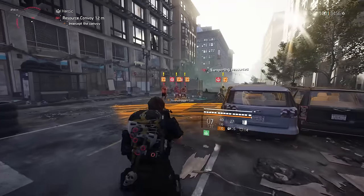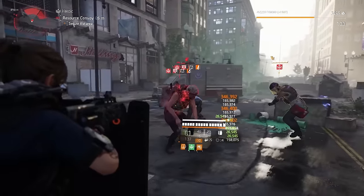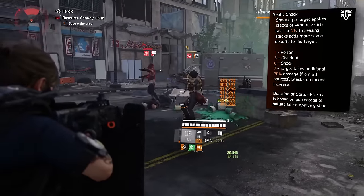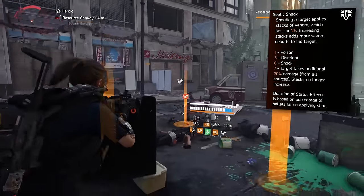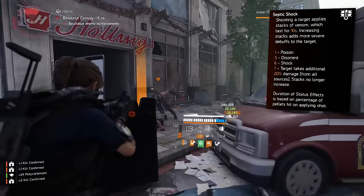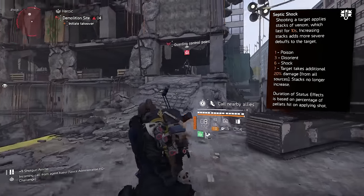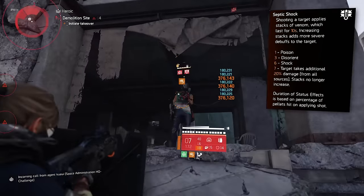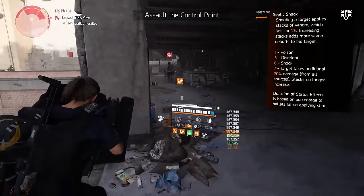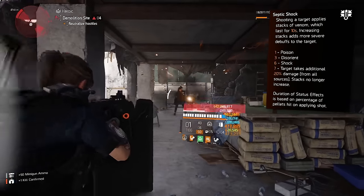Next up, the Scorpio — another staple. This exotic shotgun is used by every kind of player in all kinds of content; it's on another level. The talent reads: shooting a target applies stacks of venom, which lasts for 10 seconds. Increasing stacks adds more severe debuffs to the target — one stack is poison, three is disorient, six is shock, and at seven stacks targets take an additional 20% damage from all sources. Stacks no longer increase beyond that, and the duration of status effects is based on the percentage of pellets that hit on a given shot.